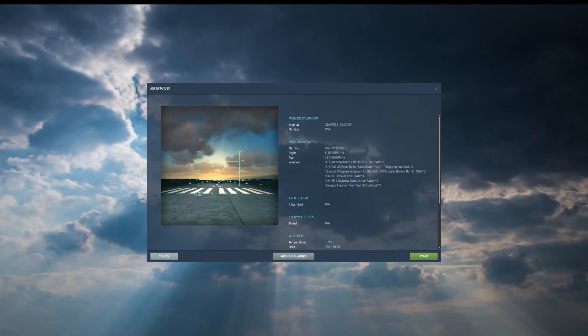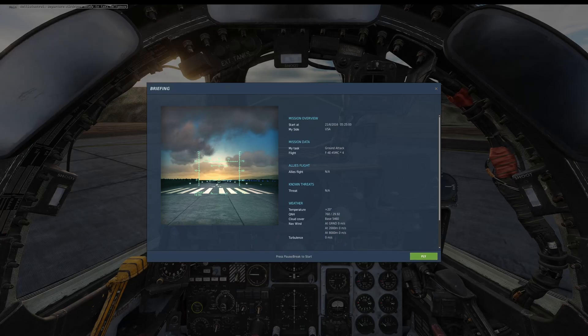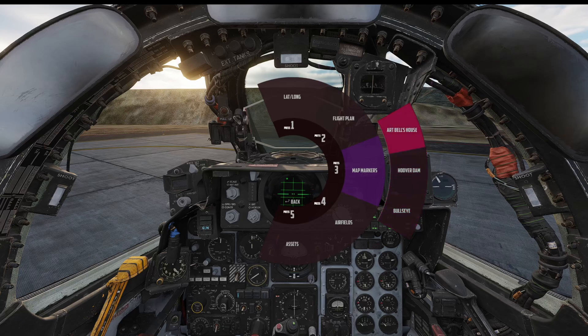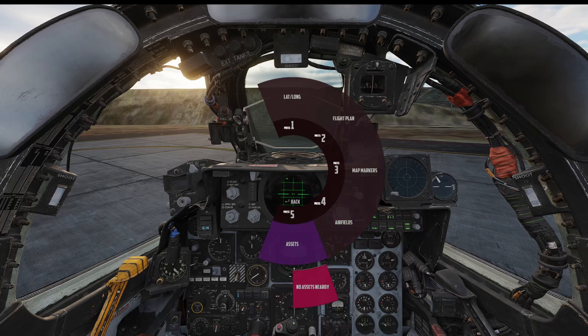These map markers have to be visible to the player in order for Jester to be able to navigate towards them. Let's save that and jump into the game. Bring up the Jester menu, navigation, divert to, map markers — and there's Art Bell's house and there's Hoover Dam. It's just another way you can do mission editor stuff that comes alive in the game. You can also navigate towards airports and assets — if you had a tanker there, it would show up.